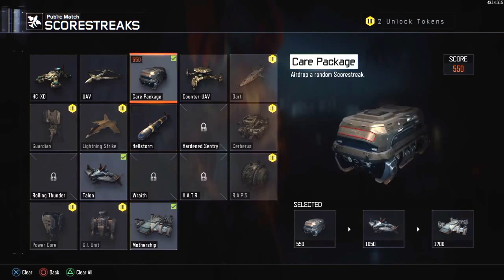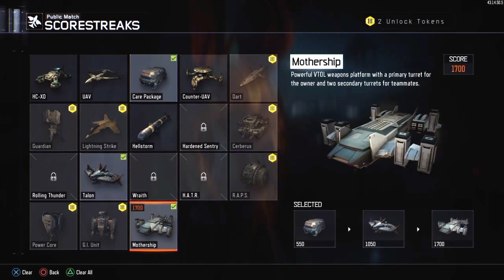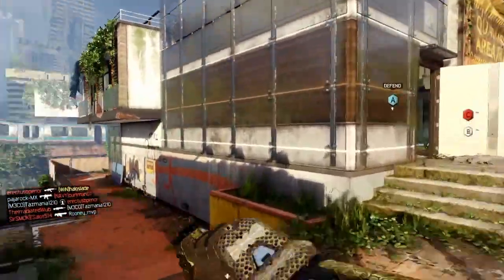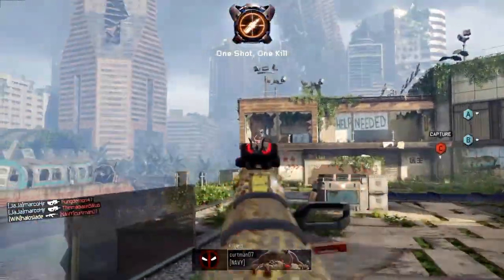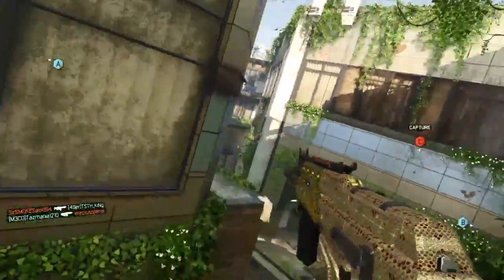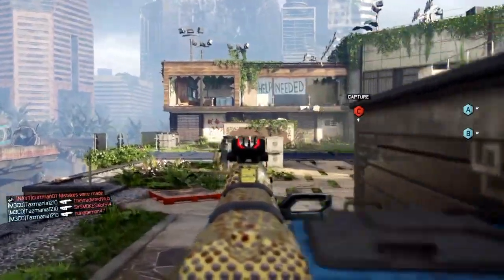For your scorestreaks, what you want to do is Care Package, then Talon or Wraith, and then Mothership. The reason for that is they're five hundred or six hundred points apart from each other. That allows you to get the next streak pretty easily because you only need about five kills, or if you're playing Domination or Capture the Flag you only need to capture the flag a couple of times and get a few kills — it gets you closer to the next streak without having to grind out six or seven hundred extra points, making the transition smoother so you're not worn out trying to reach the Mothership.